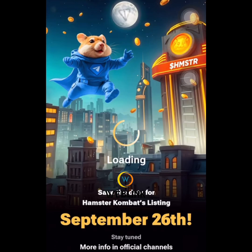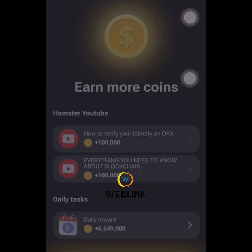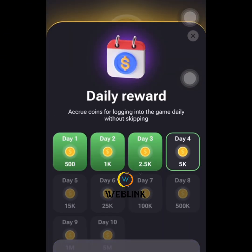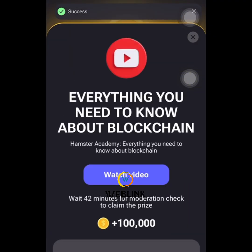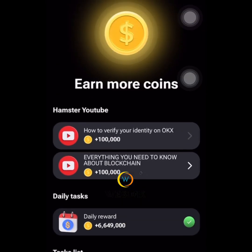Hello everyone, welcome to a platform that gives updates so you can quickly act using your smartphone or PC, totally free of charge. These are the four Hamster Combat activities we are going to perform today, the 4th of September 2024. The first one is daily login — we are on day four, so we have claimed our daily login.